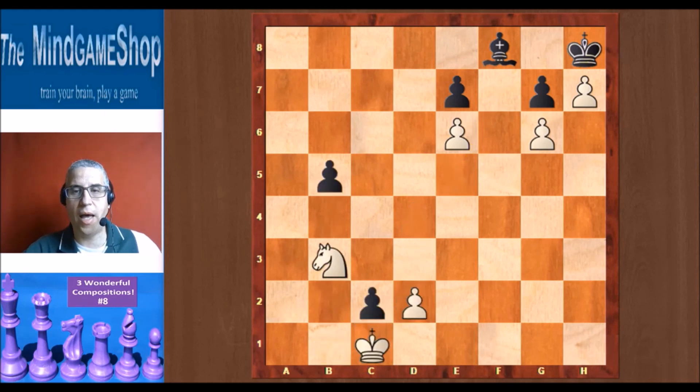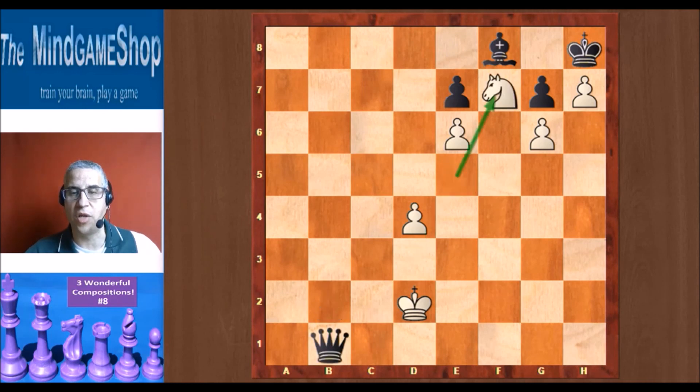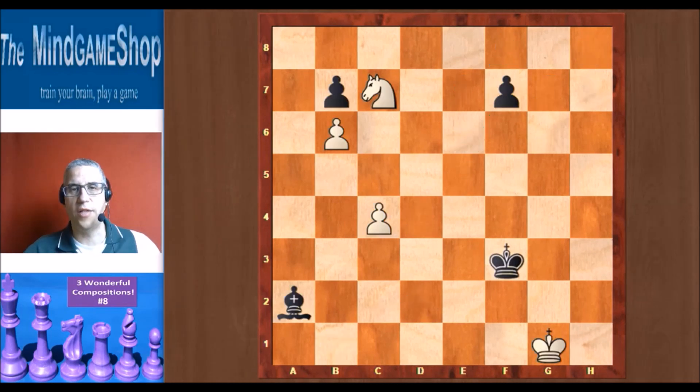Quick recap: the only move that wins is d4, not d3 — we need the d3 square for the knight later. Black only has one move: b4. King d2 is the only move; king b2 leads to a draw. c1 queen is the only move. You have to take with the knight because taking with the king is stalemate. Black has no choice, and there goes the knight to d3. Black still has b2, but that gives white time to close the mating net: knight e5, and if you promote, there is knight f7 checkmate. Quite a genius construction — J. Munch 1907.